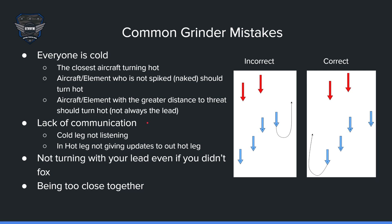Another common mistake is lack of communication — the hot or cold leg not listening. If the cold leg is doing their cold stuff and comes back around without knowing what's going on, that's a mistake. You need to listen to the hot leg and understand the situation before you turn hot. Also, the cold leg transitioning to hot is not giving updates to the out hot leg — they just start foxing without communicating, leaving the out leg uninformed about what to do when they come back in.